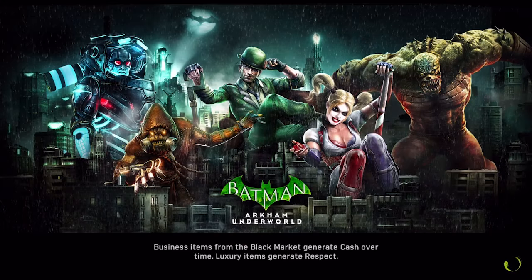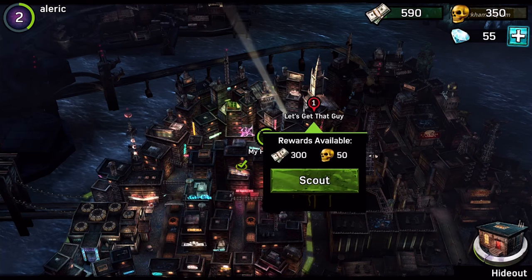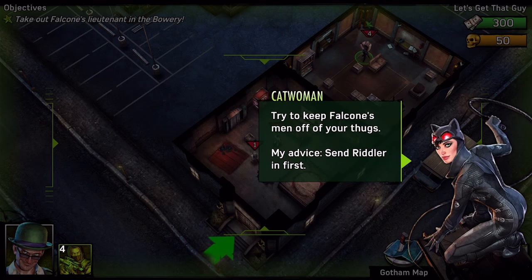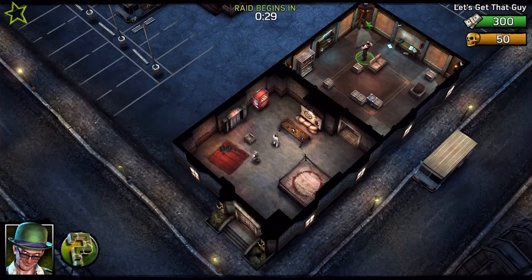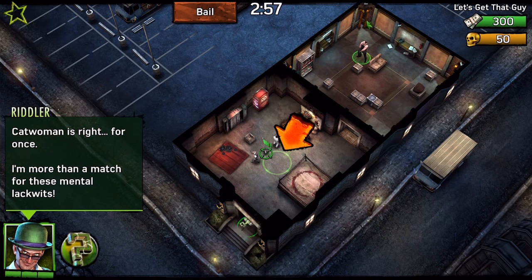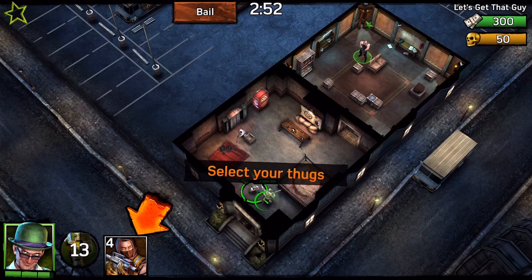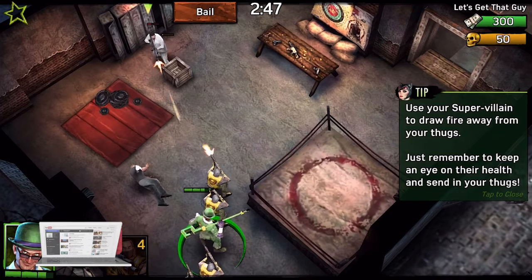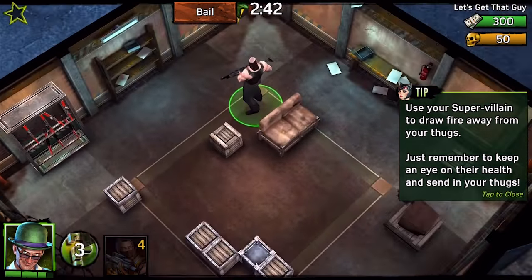The first game we have this week is the new game that lets you play as a criminal mastermind deep within the underworld of Batman's Arkham. The game allows you to recruit DC Comics supervillains, which you can train to vanquish your enemies on your quest to become the ultimate Gotham City threat. You must build up your criminal hideout, battle through intense story mode games, and play PvP battles in order to claim your spot as the number one supervillain.